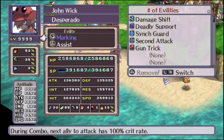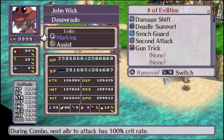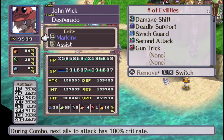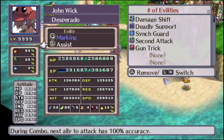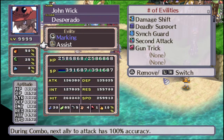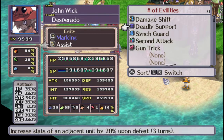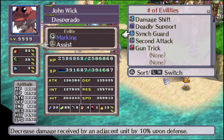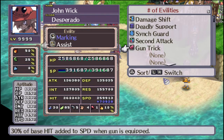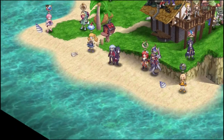As for his abilities: Marking gives a 100% crit rate to allies next in the combo, and Assist is the same thing but with accuracy. This is definitely a unit you will want for taking out those pesky item gods. He also has Second Attack, which increases damage if you're part of a combo, and Gun Trick, adding hit to speed when a gun is equipped. Let's see how he does on the battlefield.